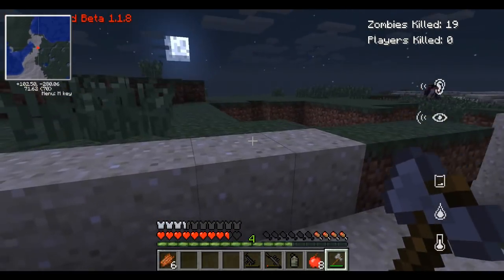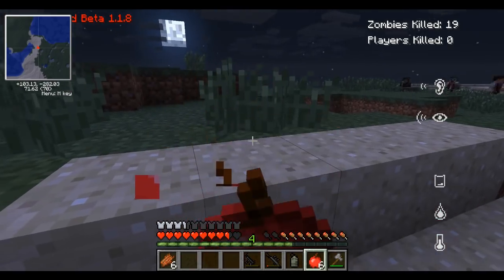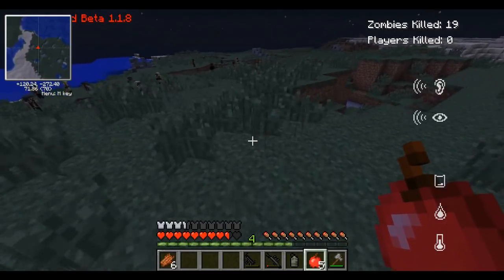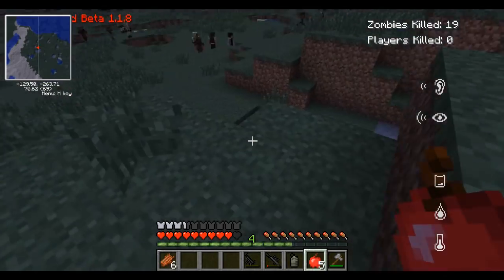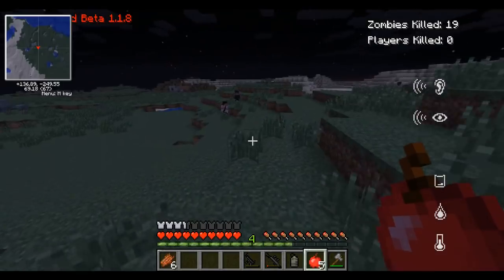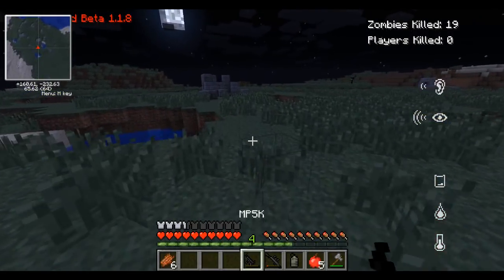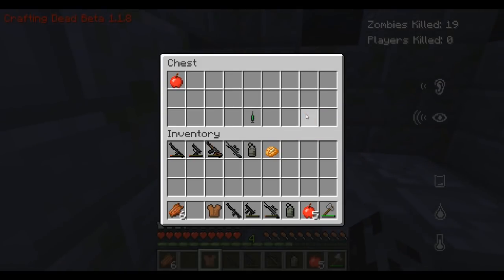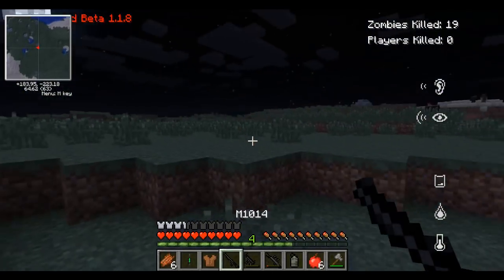I can see a structure over there. I had to move my mini map because they put the kill count over there. We've already killed 19 — I told you 50 is gonna be no problem. Gotta kill at least 50 an episode. We're gonna have some trouble getting over there. Let's see how we can do this — there's only a hundred of them. We'll sneak through here — they'll never notice us. We got an M1014!